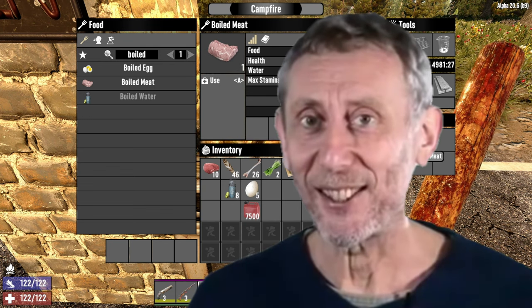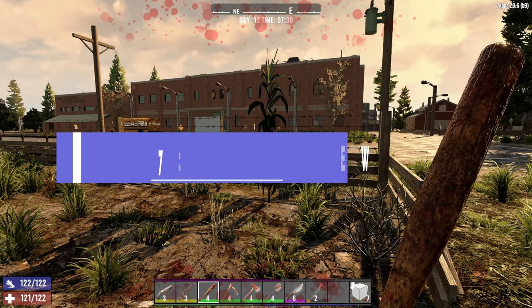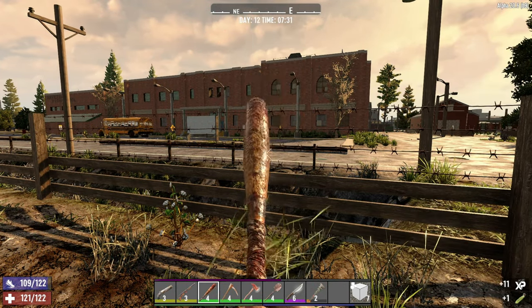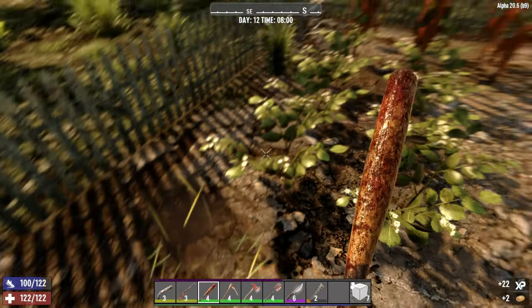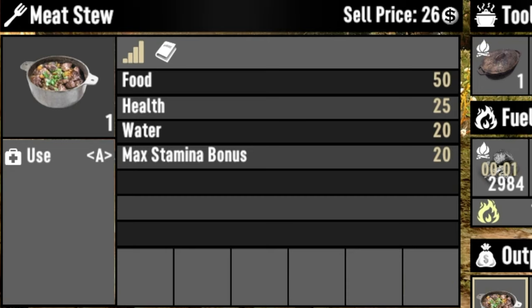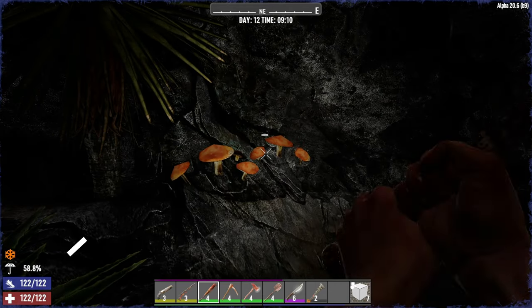Number seven is meat stew, and now we're coming into the mid-game range. You'll also need to put another level into Master Chef to get Master Chef level two. For meat stew, you'll need to find corn, animal fat, and potatoes. When you cook those up, you get a lovely bowl of meat stew that gives you 50 food, 25 health, 20 water, and 20 towards your maximum stamina bonus. Brilliant.